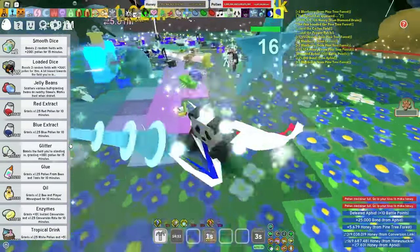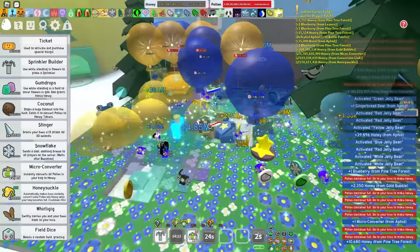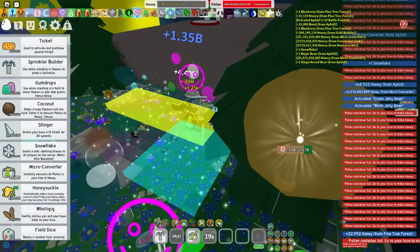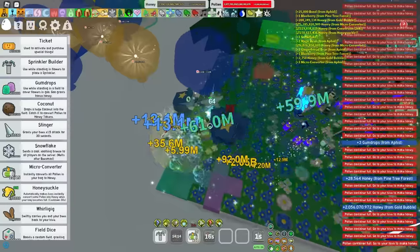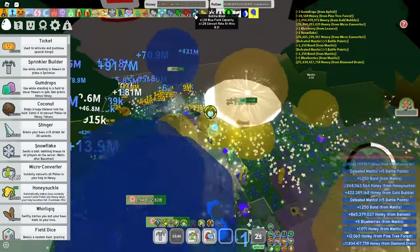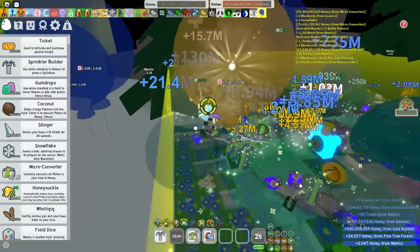One billion honey per second already — wow, pretty poggers, as the kids would say. I feel like as a blue hive the text is so satisfying — just all of these blue numbers popping up, filling up all of these balloons, it's just so nice. From that one popstar, I got a grand total of times 1.28 bubble bloat. So you probably guessed by now that this is gonna take a while.